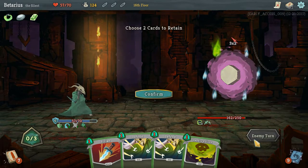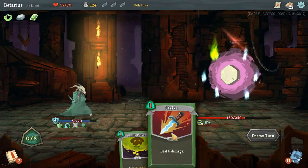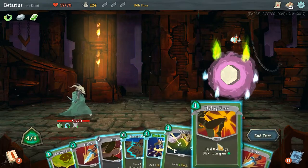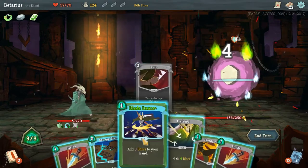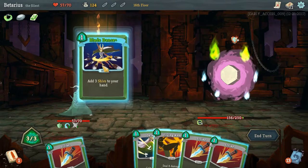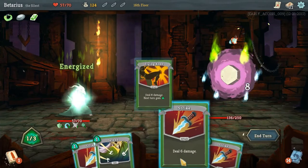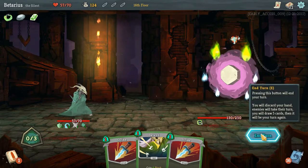That was a card to discard — crap, I screwed up. He's gonna buff himself here, so it's best to hit him with everything I can. More Deadly Poison — that's 5 poison. Shiv, Escape Plan — Deadly Blade for 12 damage, Flying Knee for more energy. That Shiv dealt a whole bunch of damage to him.